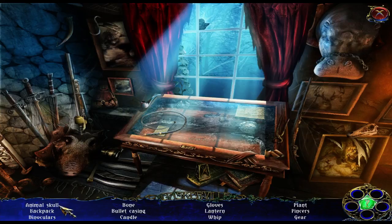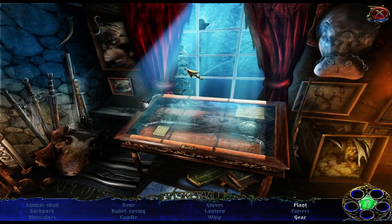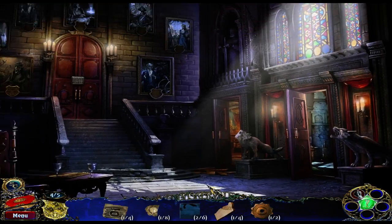Oh, excuse me, I'm yawning. Animal skull, backpack, binoculars. Backpack. Skull. Bone. Bullet casing. Candle. Bone. Casing. Candle. Candle. Oh, candle. Gloves. Lantern. Whip — oh, there's the whip. There's the lantern. Plant. Pincers. Gear. Pincers. Plant. Gear. Gear — oh, I see it. You found the gear! And we're probably going to get some more achievements. Or not.